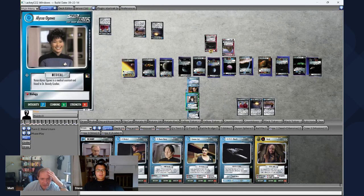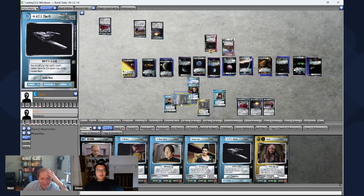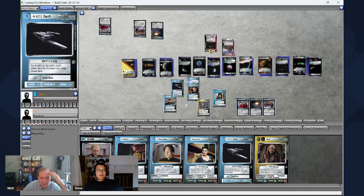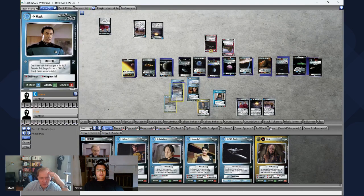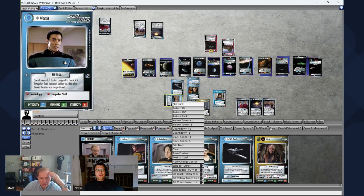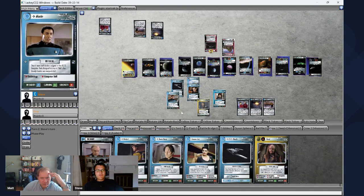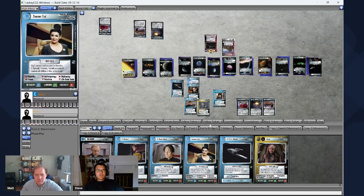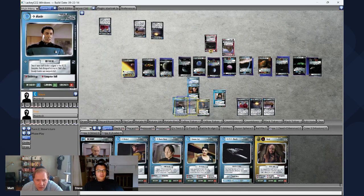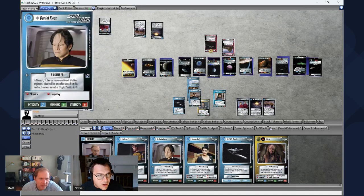You're going to get one more play most likely. Before you execute orders, you still have one more play — you can play universal personnel free using Attention All Hands. I see Herbert and Daniel Kwan. Daniel Kwan — I could play him for free, and then I get to draw a card. I've been learning Korean lately — I know his last name is Korean. But apparently he's also partially an alien too.